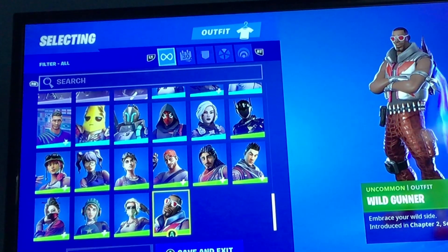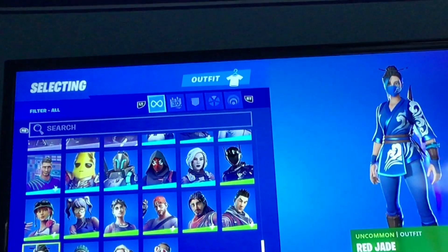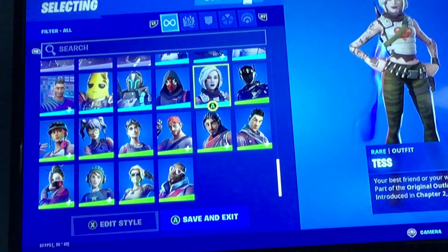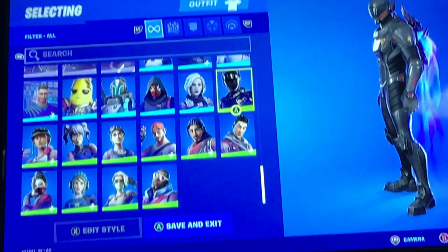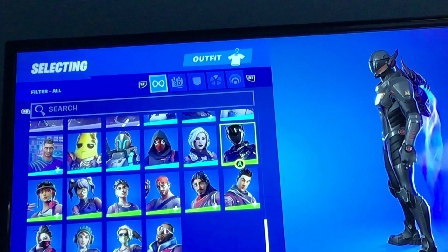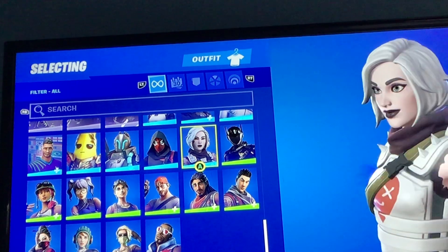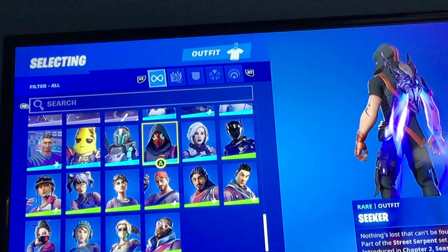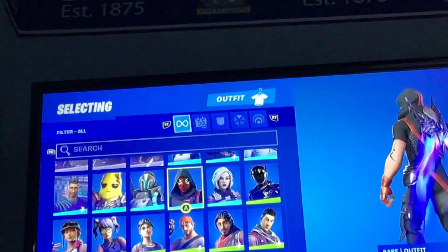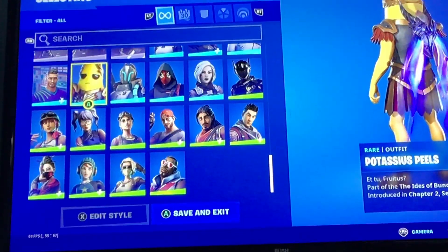Pretty terrible skin and you've bought it — terrible, terrible. We've got the Brute Navigator. It's a kill skin I guess. We've got the test skin — so we've got the Seeker. Terrible Powerhouse. Cool Peely, really cool — the sweatiest, sweatiest skin.